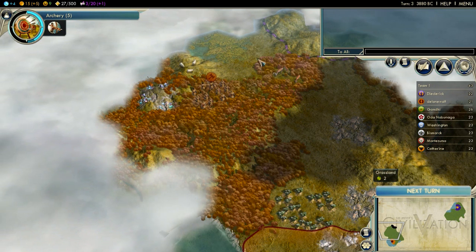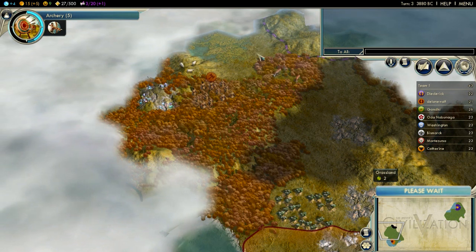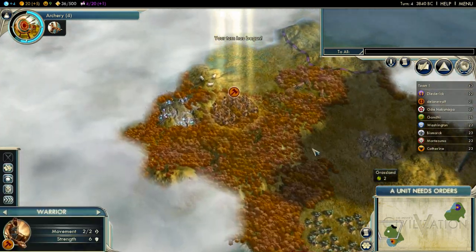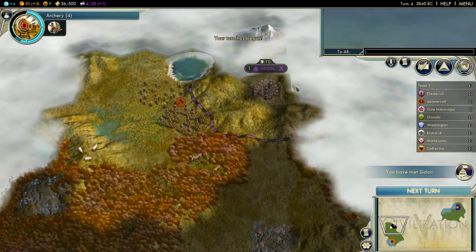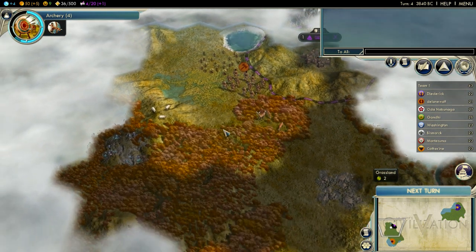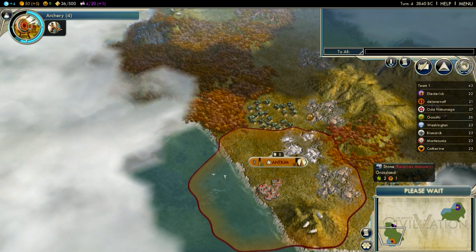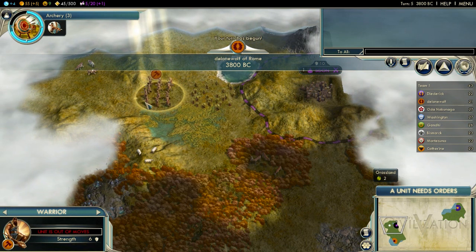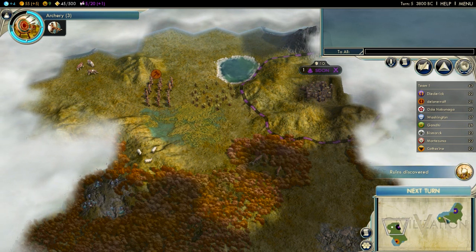It looks like a city-state on the right side — right above me. Waiting for players. I've discovered Sidon, so my brother should be up and to the left of me. Cool stuff — four turns until archery research is complete.